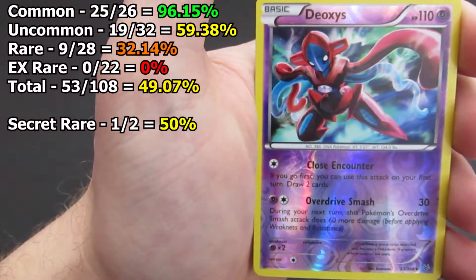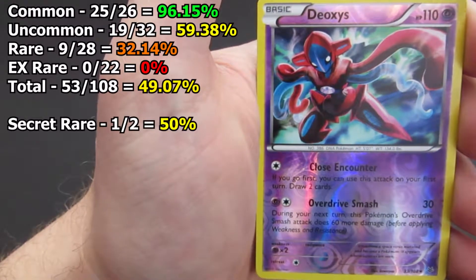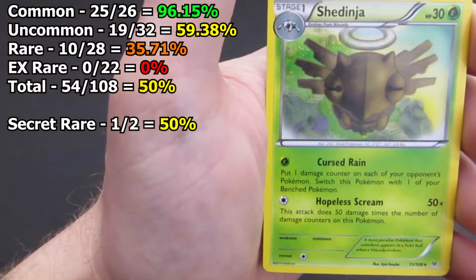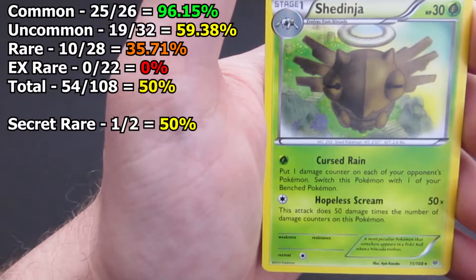And we got a Deoxys — this is a rare basic, one of the best basic cards in the set I'd say. You can use Close Encounter on the very first turn. And then Shedinja as our second rare, some decent attacks there but that 30 HP kinda scares me off.